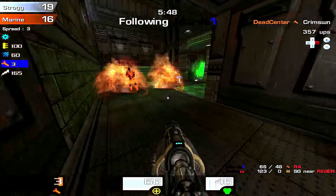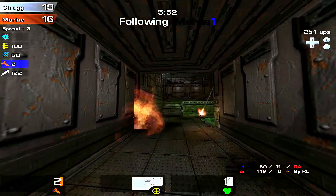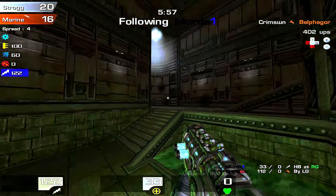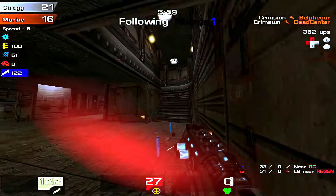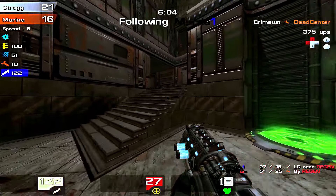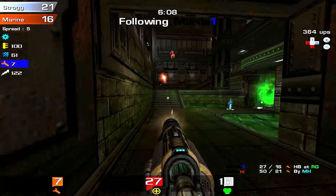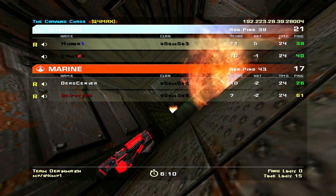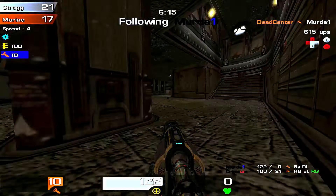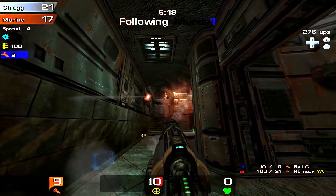It might not always be a good decision to wait or camp by the regen waiting for someone to come get it — it worked out for him that time, but that strat is very good when you have quad damage as the power-up, because quad damage can combat the opponent's stack if they choose to lay off it. As with everything in Quake, you gotta take your gamble. There is nuance in every aspect of the game, so choose your battles wisely. 21 to 17 now, coming up on the seven-minute mark.